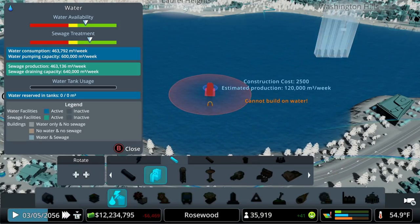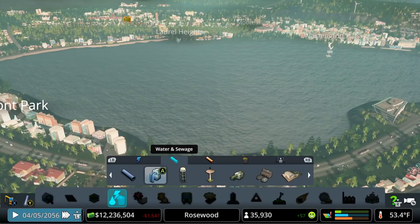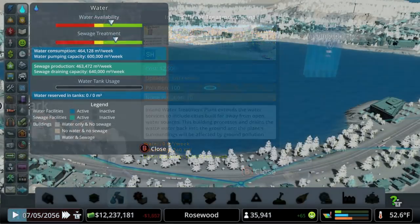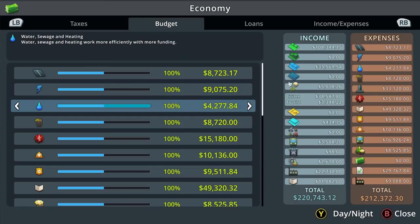You have a few choices for still water situations: get water from water towers and pour sewage into the lake, or use inland water treatment plants that drain sewage into the ground — those are part of the Sunset Harbor DLC. Water and sewage availability is also affected by budget, so you can save money if you're well into the green, or raise the budget for more capacity if you're in the yellow rather than building new infrastructure.